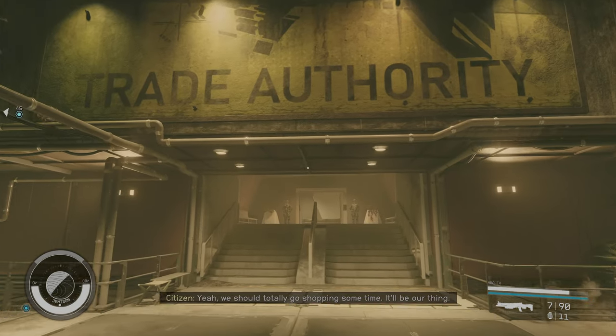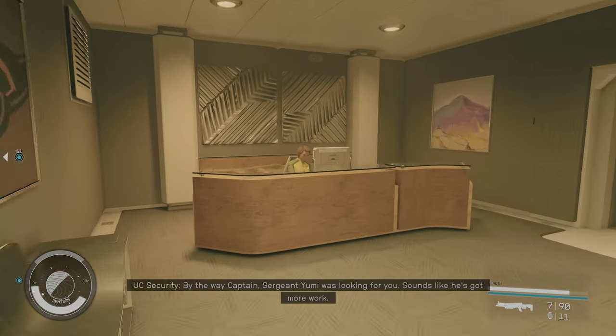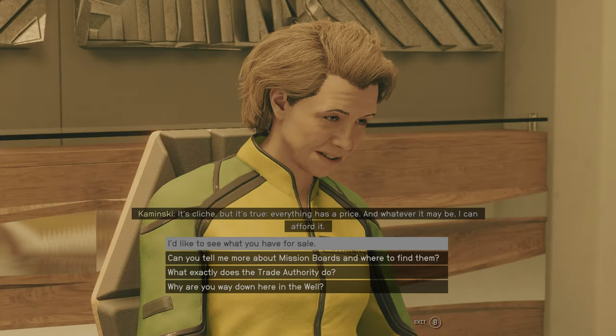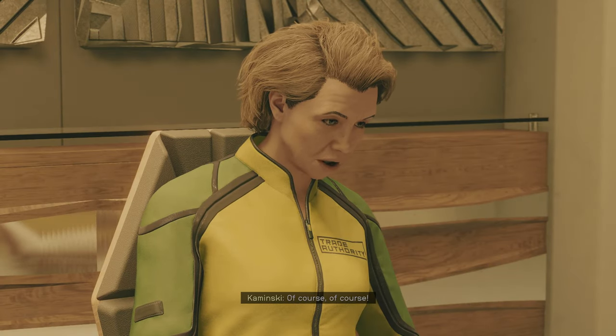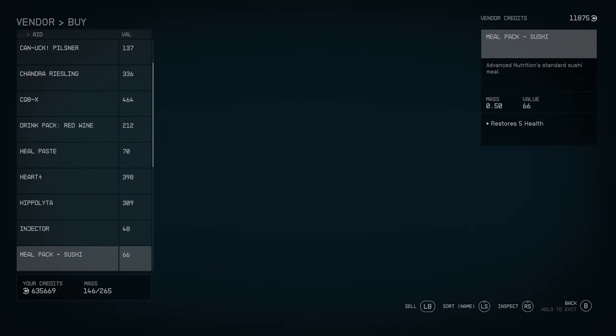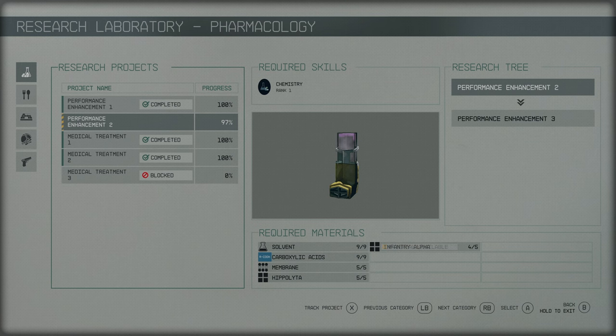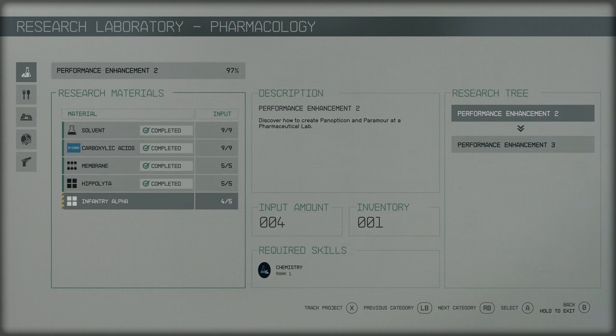You can purchase Paramore from the Trade Authority in the Well on Jemison. Take the elevator by the waterfall down to the Well. Stock is random, so you may need to wait nearby for 48 hours for the stock to refresh. It's a rare item, so sometimes you have to wait quite a bit.